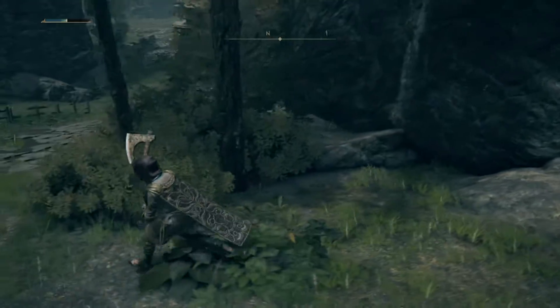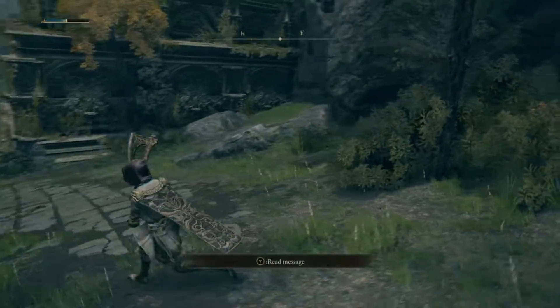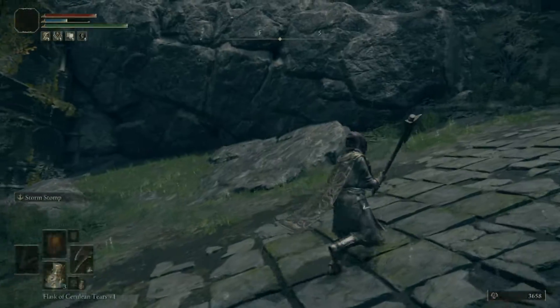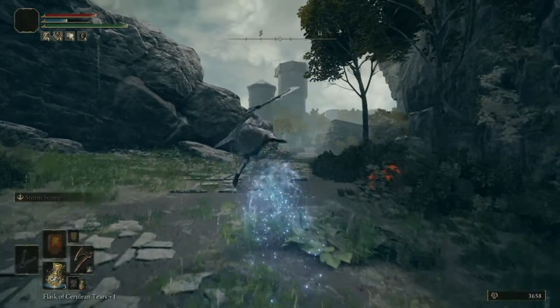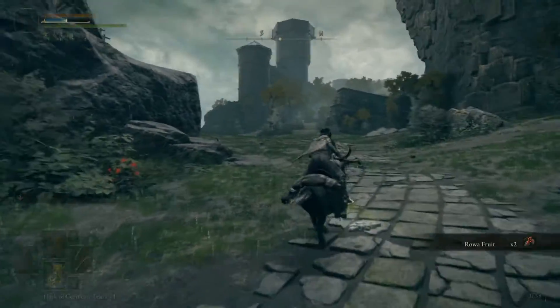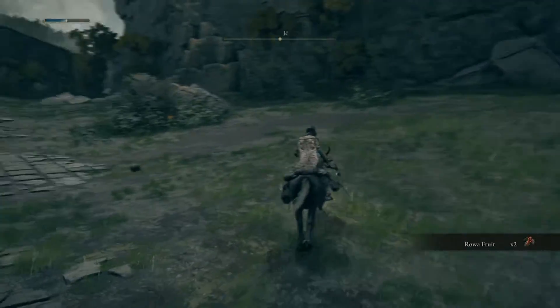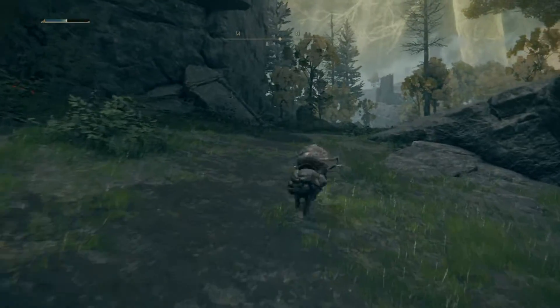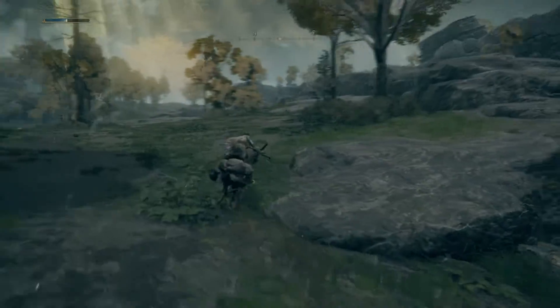Okay well. Is this a carriage? Can we go? No, I don't think we can go in this. Let's continue this way then. Her father is probably in this castle. Let's just go take a look at this place.